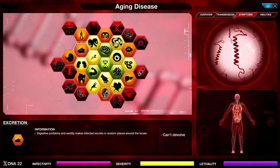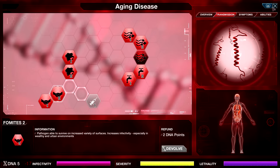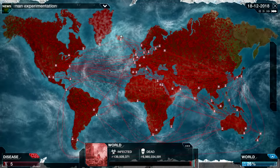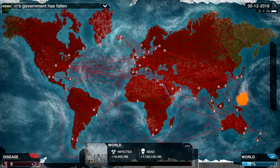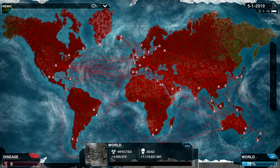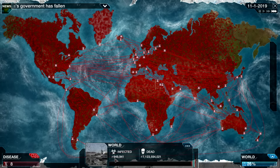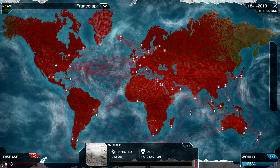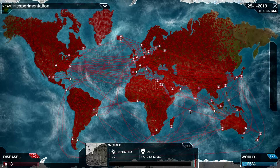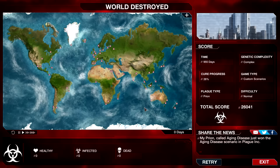We'll just pick up everything we can, get as much score as possible. There's the Fomites — have fun with that. And that should pretty much be the end of all things. Just about 3 million left. 1 million. Aging Disease has eradicated humans — and gone. Not bad, that was pretty easy for us.